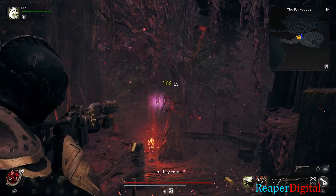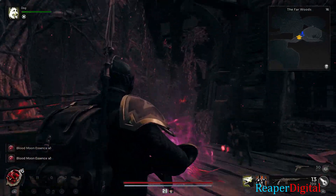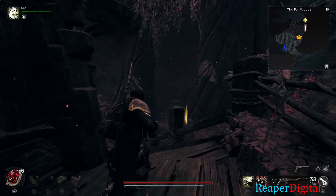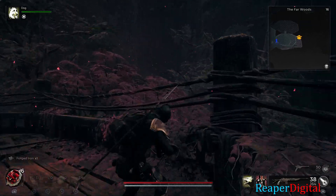The first step is to collect enough blood moon essence. These are the pinkish purple orbs flying around that can be found anywhere in the Yaesha region, in any of the areas within the region. In order to make sure they spawn, you need to make sure that the moon is a blood moon. Just look up at the moon, and if it's red, then it's a blood moon.